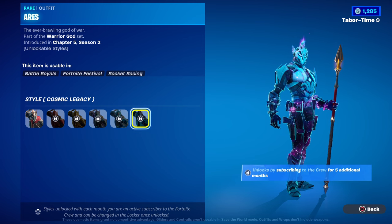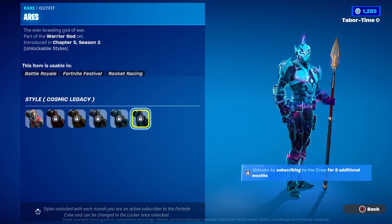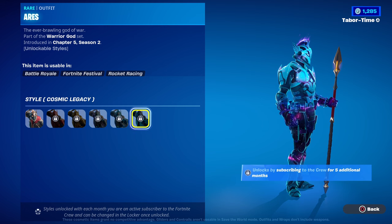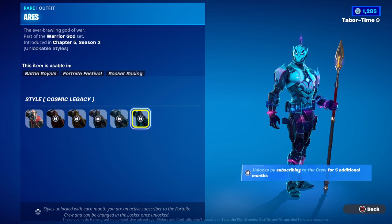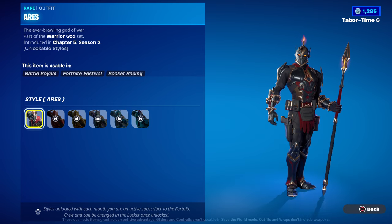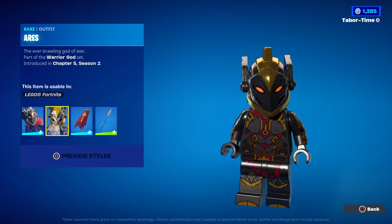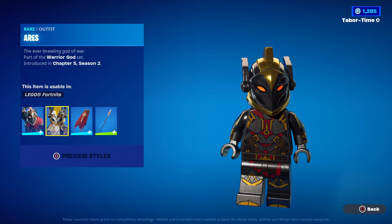In order to get these styles you have to be a member of the Crew for months. It's not in a row — to get the Cosmic Legacy it says five additional months. You could unsubscribe, wait a few months, then resubscribe and it picks up right where it left off. As long as you get five months total it doesn't have to be consecutive. There's not a single bad style out of all of these — absolutely amazing.